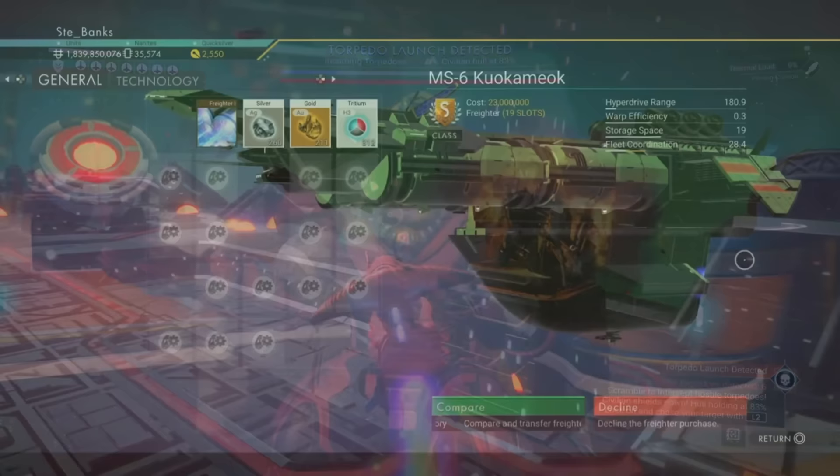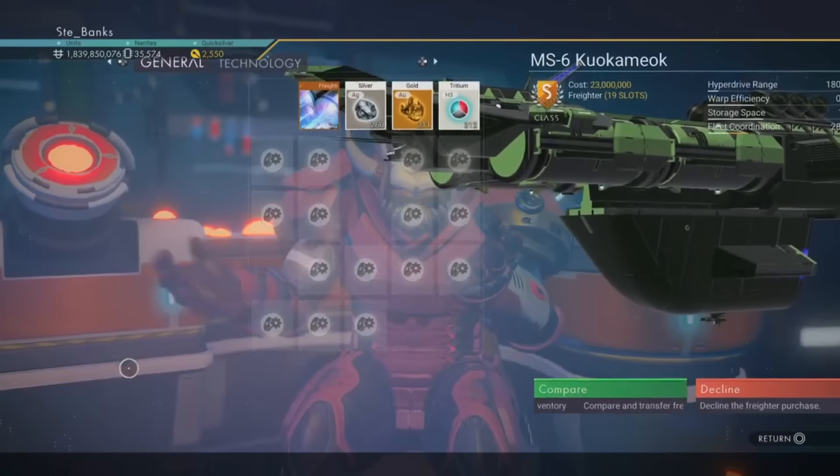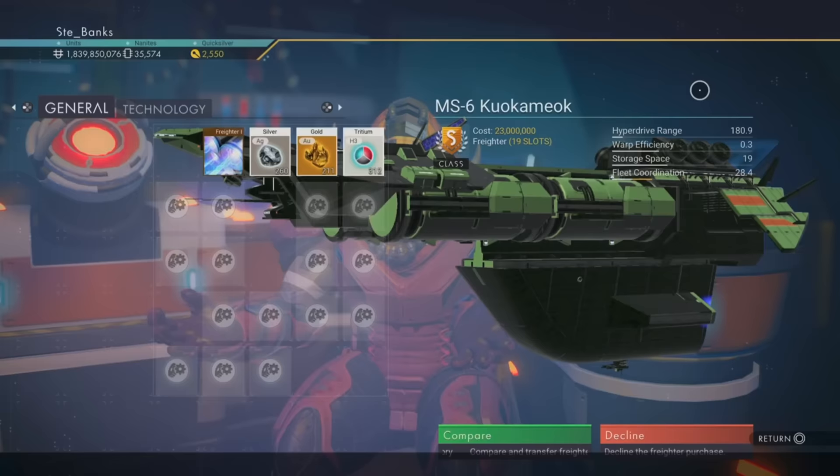Even though these methods absolutely work, there's no telling how many times you'll need to reload until the freighter is an S class — it could be S class straight away or it could take 10, 20 or even 50 reloads. But if you want an S class freighter, that is how it's done.